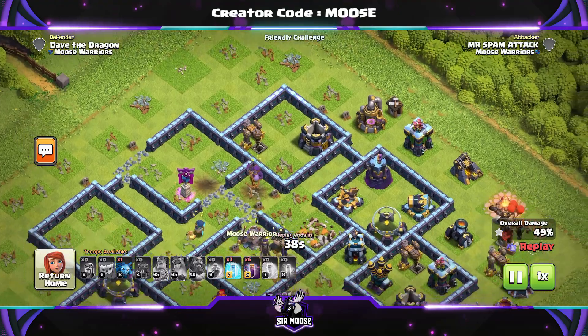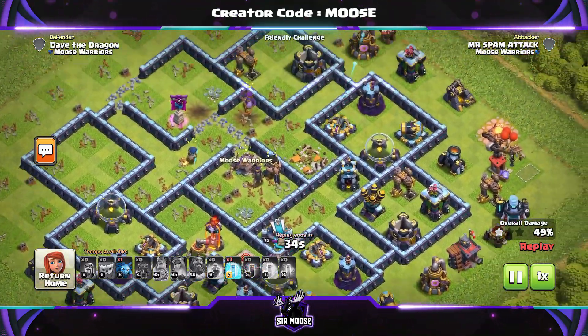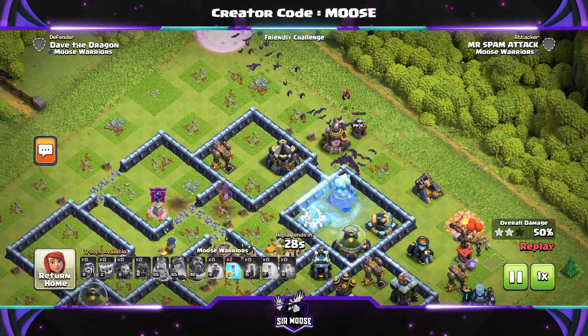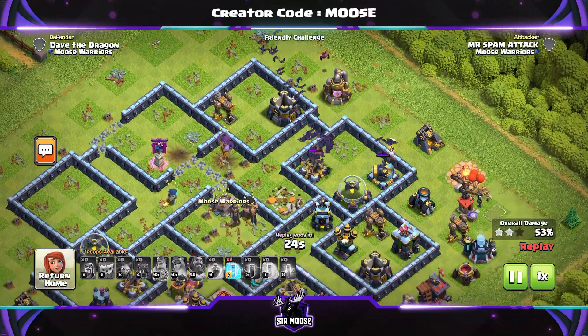That's not the way I like to do things — I want to get two stars. So we're going to send in the bats. Mike the Minion's there as well, he's in charge of the bats. Can we take out that Wizard Tower? Yes, we can. And we've got the two stars — and that's all that matters.